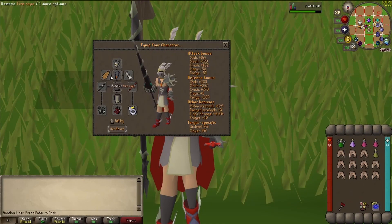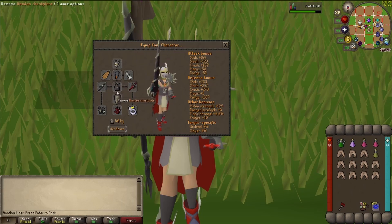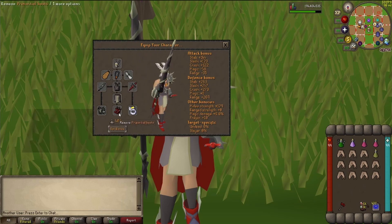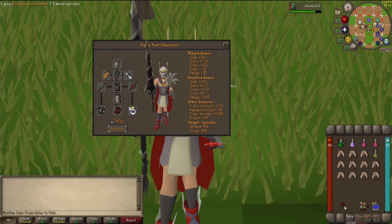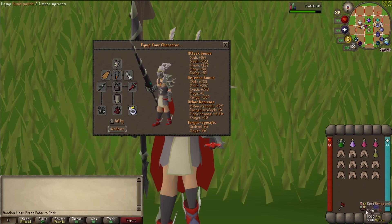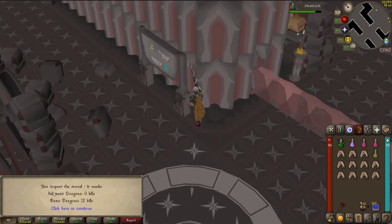I'm also taking Barrows gloves, primordial boots, and a berserker ring imbued. I'm bringing a dragon warhammer for the special attack, but I'm not sure if it'll even make a difference so I might end up leaving it. I'm also bringing runes to alch and some house tabs.